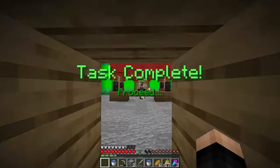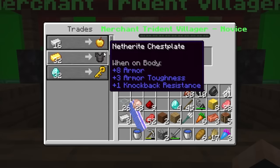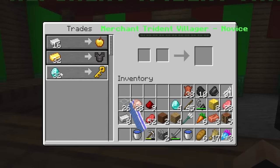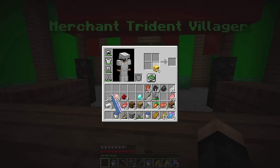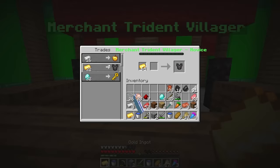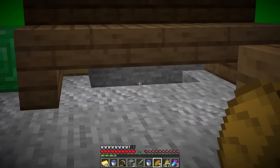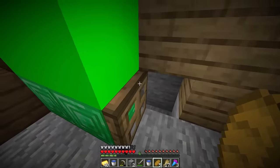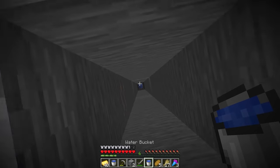Let's open up the lock. The merchant trident villager - he wants a lot of stuff. We need 32 diamonds for the key, and we can also trade for other stuff. I knew the gold was gonna come in handy - with the gold we can get another chest plate. Where do I get diamonds? Hold on, what the heck is that - there's a trapdoor here!